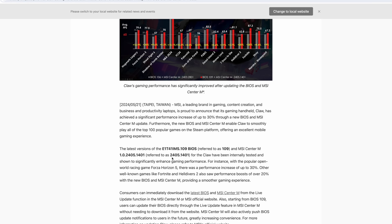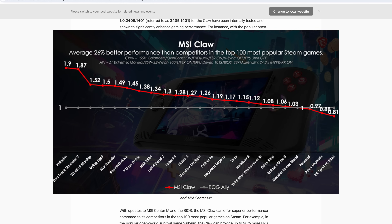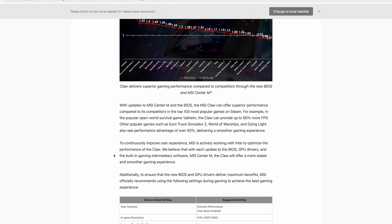This is the 2405-1401 Center M, and you can update directly from within the Center. Another thing you really need to keep up to date is the Intel Arc graphics driver. They've got another chart here, and they state an average 20% better performance than competitors in the top 100 most popular Steam games. This is facing off against the ROG Ally with the Z1 Extreme, not the lower-end version. These are all charts we really need to get into a little bit of testing just to see if we've got a nice little uplift in performance.